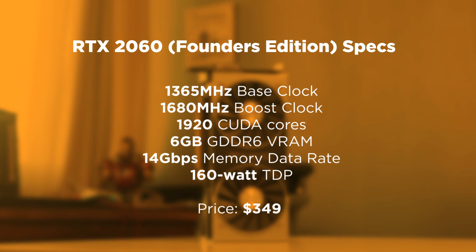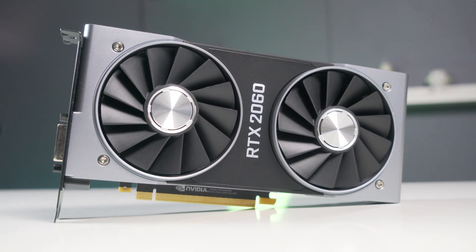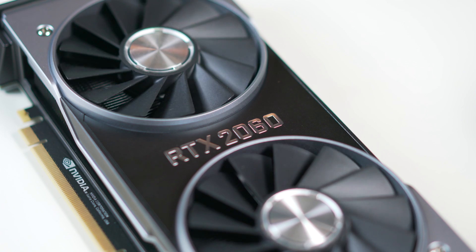We get a base clock of 1365MHz and a boost clock of 1680, 1920 CUDA Cores, still GDDR6 VRAM at 6GB, a memory data rate of 14Gbps, and a 160W TDP. For price, it's US$349 for the Founders Edition. So right away it's looking like an indirect competitor of sorts to the GTX 1070, but with a price closer to that of the 1060 when it launched.